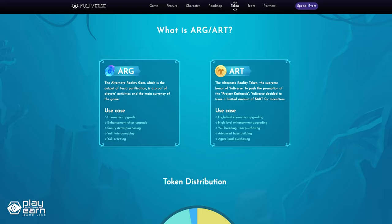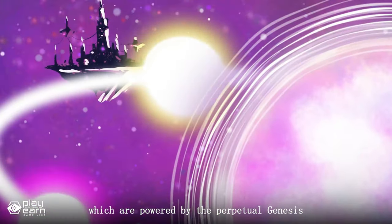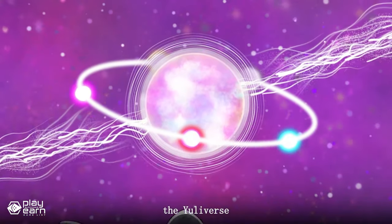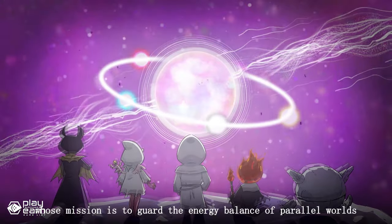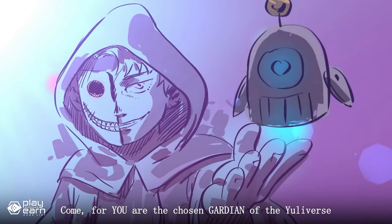The game also has two types of tokens, ARG and ART. ARG, or the Alternate Reality Gem, is the output of Terra Purification and the main currency of the game. It is used for upgrading characters and chips. ART is the Alternate Reality Token, which is the supreme honor of Uliverse and the credential token for higher-level activities. ART has a supply of 8 billion and is used for more high-level upgrading in the game. The game is playable now if you want to try it out. For even more info, you can check their website and socials.